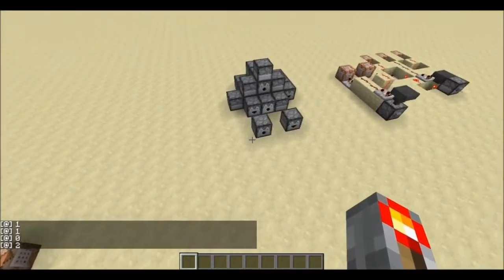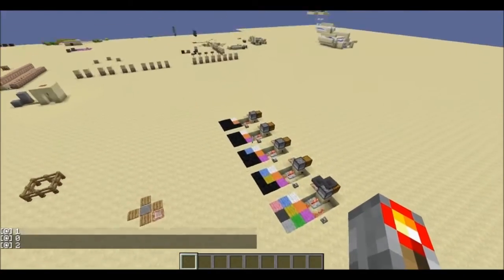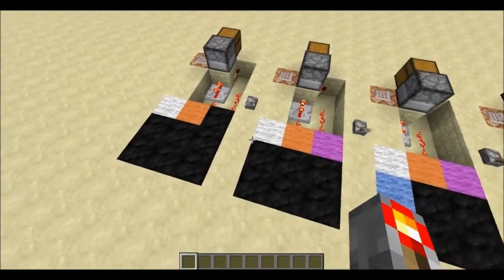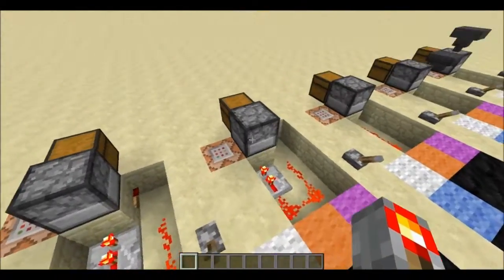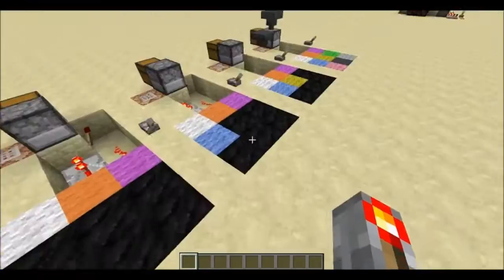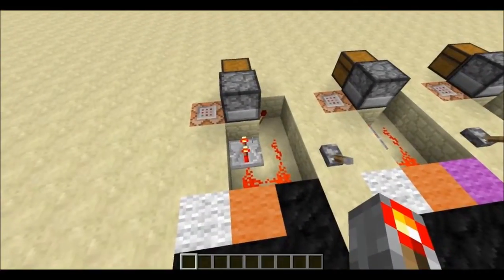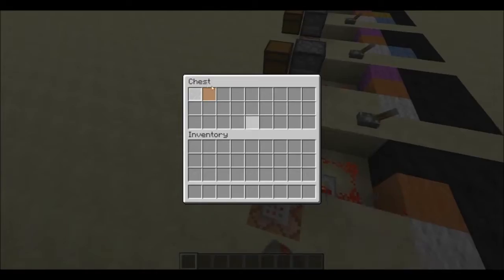But how reliable is this? Can we trust dispensers and droppers with our randomness in Minecraft? To test this, I set up a little demonstration. You can see we have some colors and some droppers. This one has white and orange stained glass panes, this one has white, orange, and magenta, and it all corresponds with what's on the floor. We have two, three, four, five, and nine items in the hoppers.